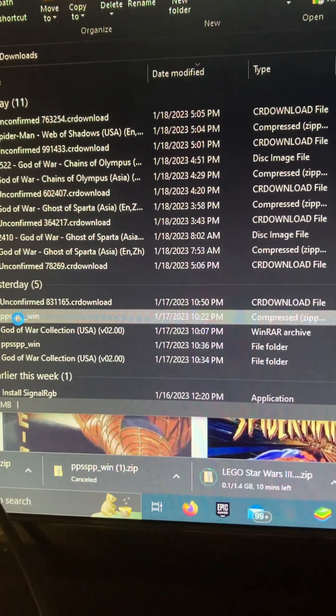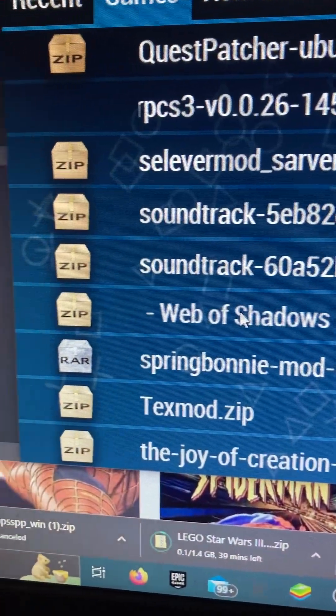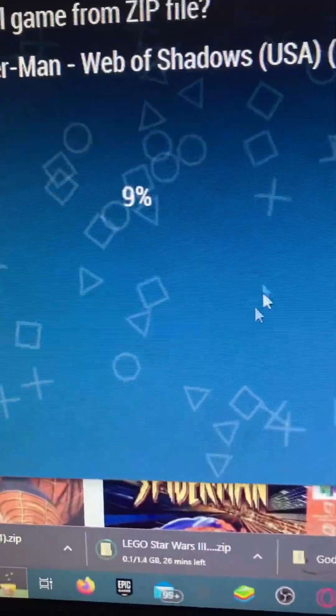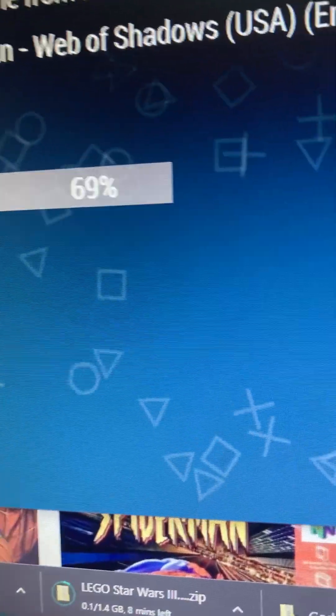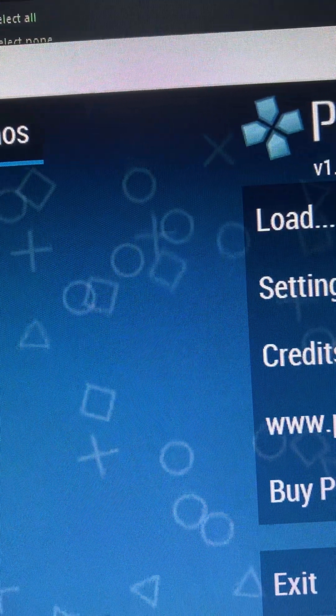I was playing God of War: Chains of Olympus earlier. You can see your games are going to be right there once you've downloaded them. Since mine are these — Spider-Man, Web of Shadows — it should show up there. My thing's a bit laggy.